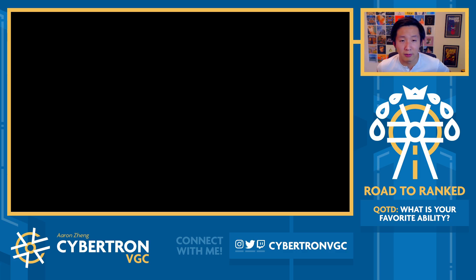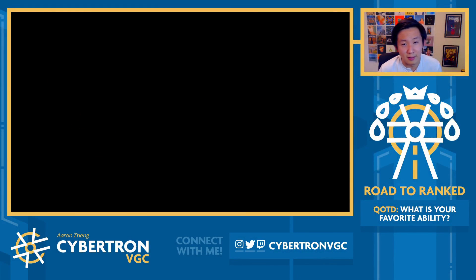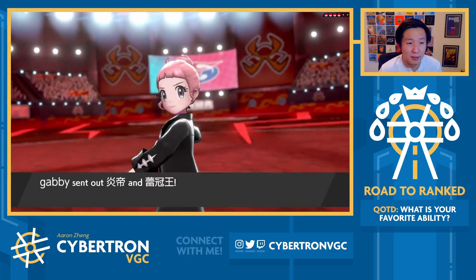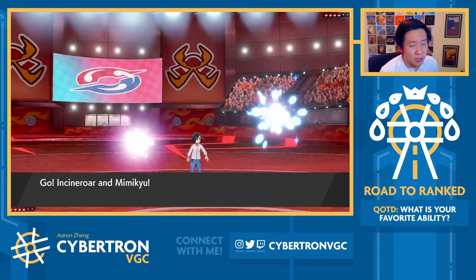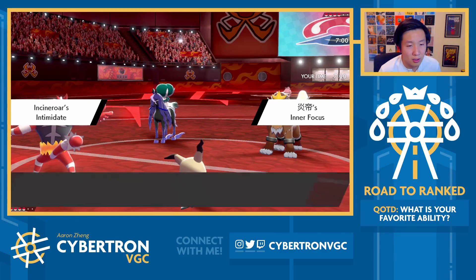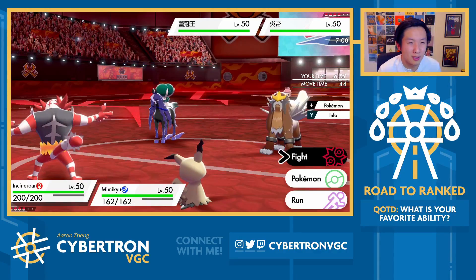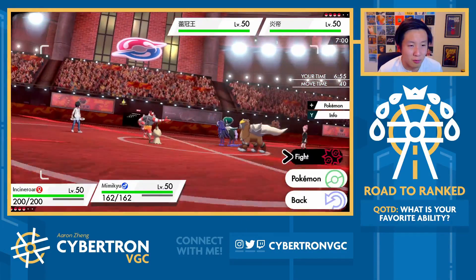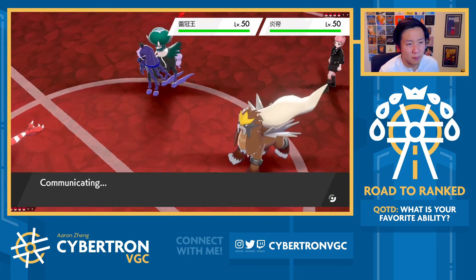If Fini has the Terrain up, you activate the policy, and then Glacial Lance once the policy is activated is one-shotting pretty much everything other than the Entei. This is the lead I anticipated from my opponent, and it makes turn one pretty interesting because obviously I can't click Fake Out here. The main thing I'm worried about is my opponent being Choice Scarf Entei. The play I want to make is to Protect Mimikyu turn one, because Protect on Mimikyu is relatively rare. We do have Shadow Sneak as well, but I don't think that one-shots. Yeah, the play I want to make is to just Throat Chop and Protect here, because then it would just give us a free knockout onto Calyrex, and it's really difficult for my opponent to KO Incineroar right now.